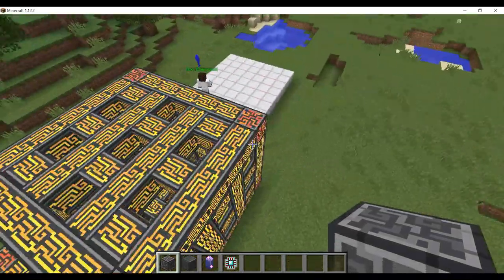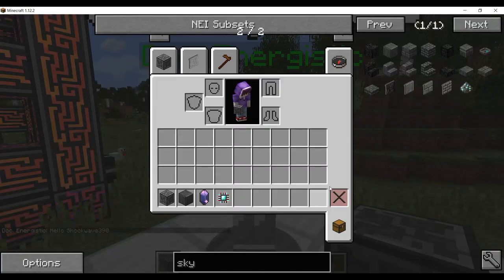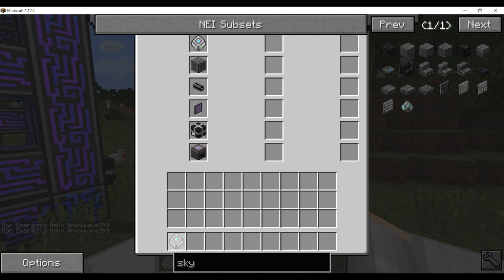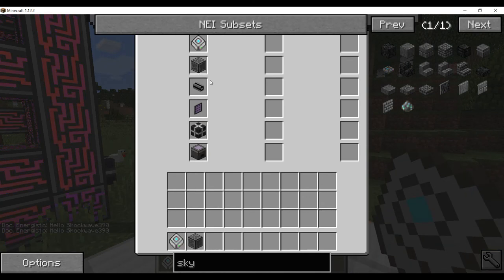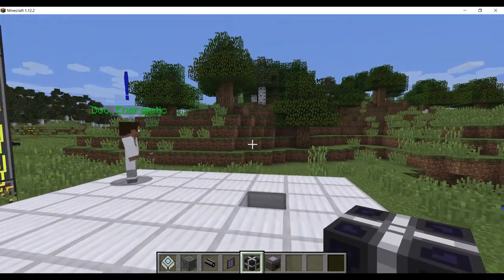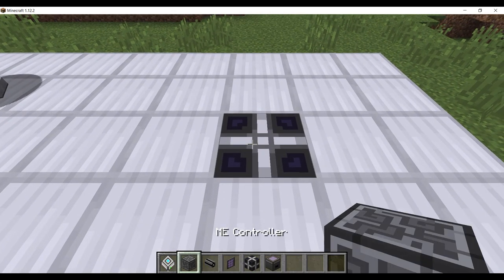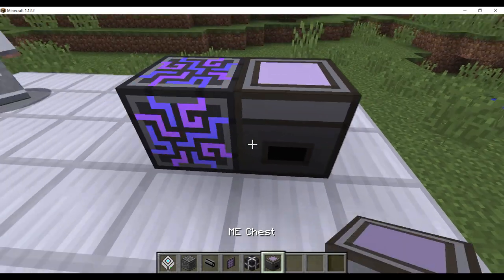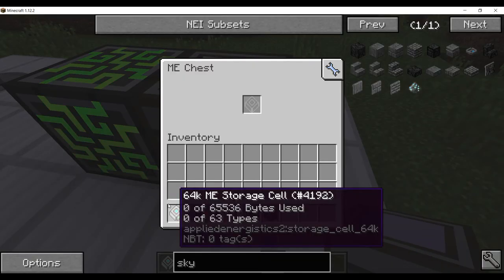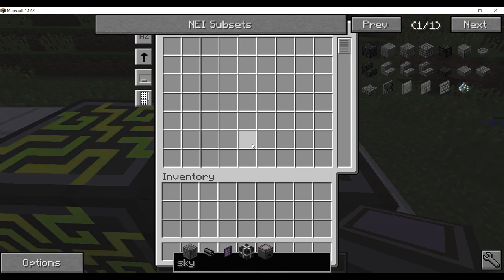Next we're moving on to the final step. Dr. Energistic has a 64K storage cell, a storage controller, some cables, an ME terminal, a power source, and an ME chest. This is making your first ME system. Put your power source down, your ME controller, and then slap your ME chest right next to it. Put your 64K storage cell inside of it, and as you can see, you can make it so compact that it only takes up three blocks.